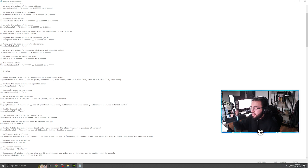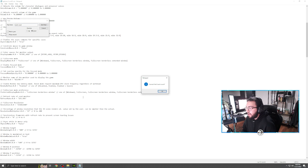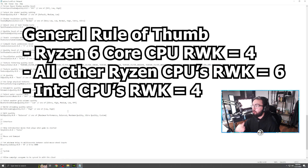Also in this file is the worker count setting, which is dependent on which CPU you are running. The default is four, and that is what most CPUs are going to run. I'm going to throw up a chart on screen showing you which render worker count you want to be using based on your CPU.